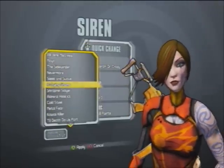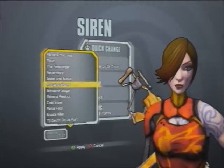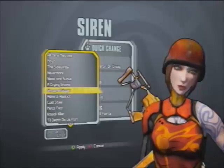A Crying Shame is a quest reward for completing Statuesque as Maya. Just like Zero has one for completing that quest, so does Maya. Not necessarily one of my favorites, but to each their own.